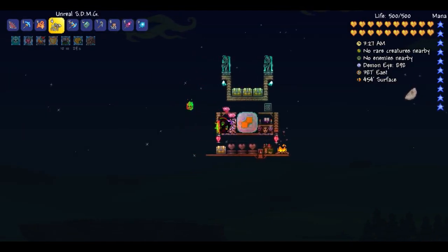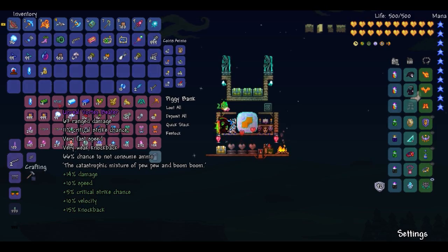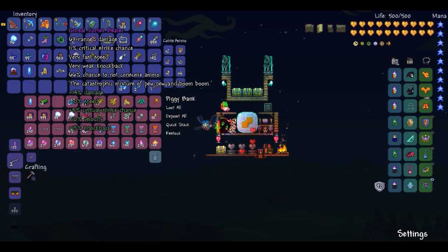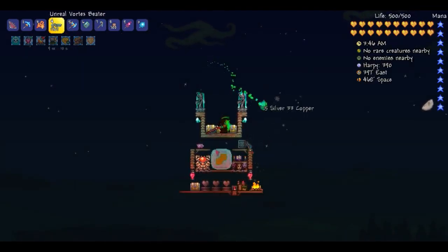I think it's a piggy bank right here. Boom - Unreal Vortex Beater. This gun's damage doesn't quite compare, but we're going to be using that because obviously you have to kill this guy to get the Unreal SDMG.